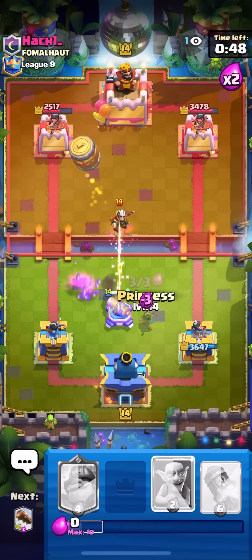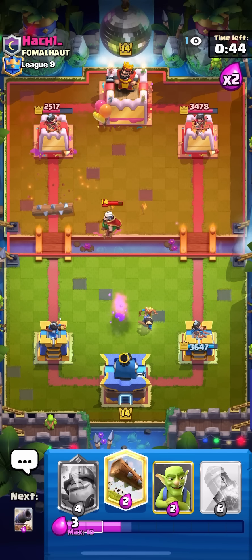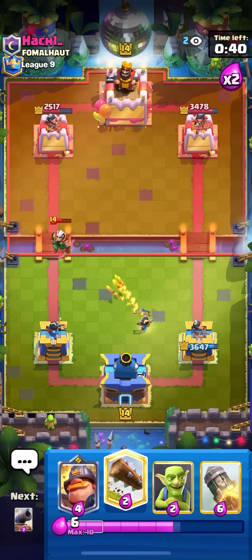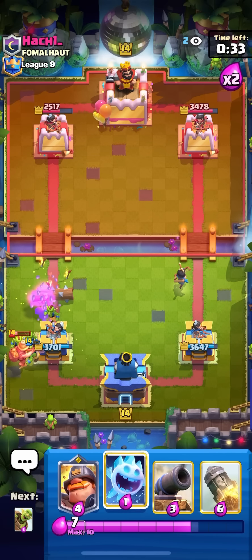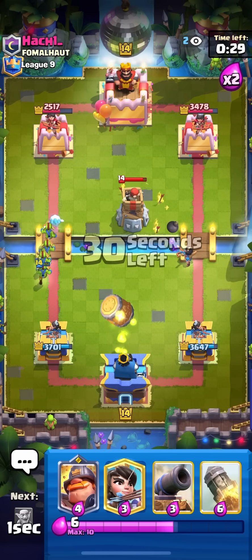Going for barrel so he can't pre-log anything, going for princess on the magic archer — he might tornado my princess but that's fine. Okay he doesn't — that was bad by him. Going for goblins and log as well — princess clutched up, perfect. Going for ice spirit at the bridge to make sure he can't march, going for barrel as well in the corner.